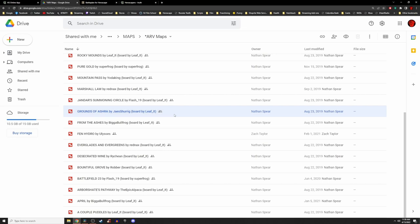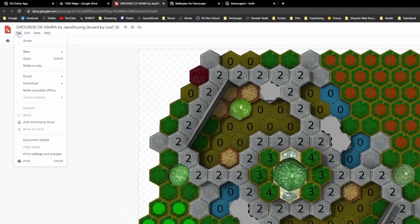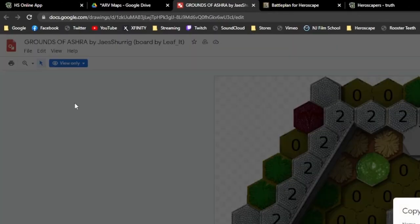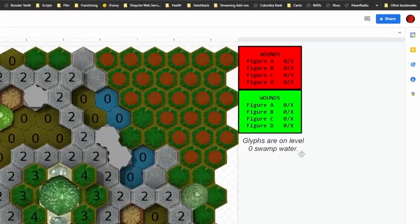Let's take a look at Grounds of Asherah. Once I've clicked on the map, it will open a new document. Before I can grab the Google Doc string that we need, there are a few steps to make this map HeroScape Online ready. First, make a copy by clicking on File in the top left corner, then hit Make a Copy. A dialog box will pop up — press OK.